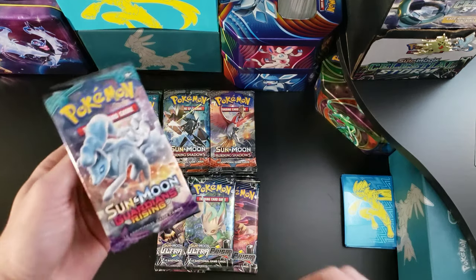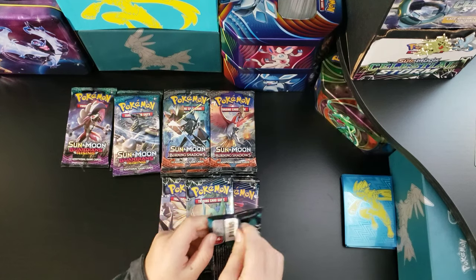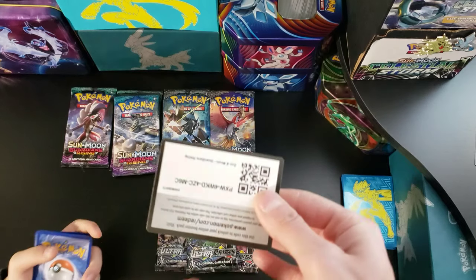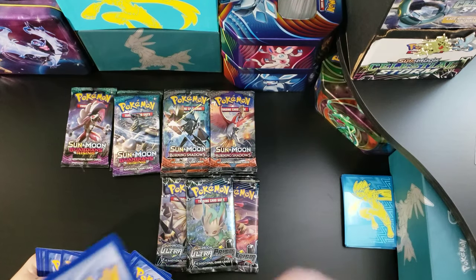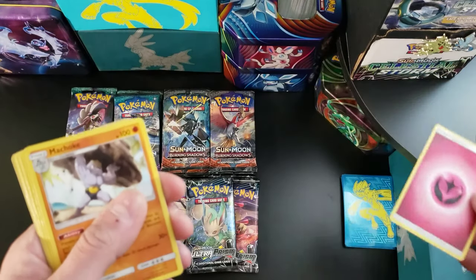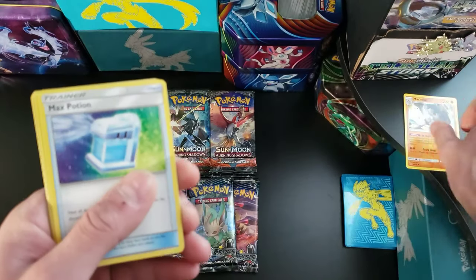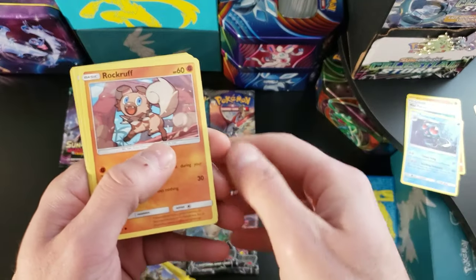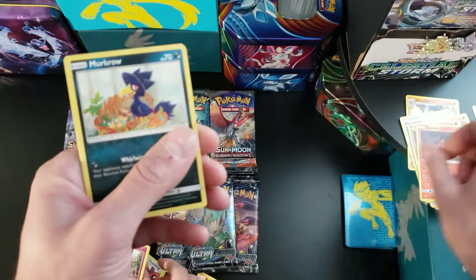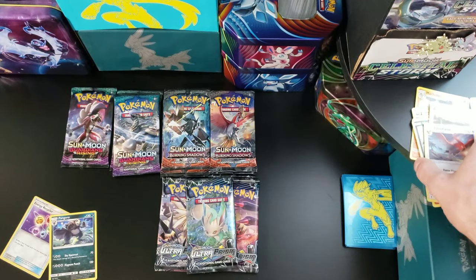Next up, Sun and Moon Guardians Rising. These are Sun and Moon series, so four to the front. We got a Machoke, Max Potion, Tentacruel, Rockruff, Talo, Nosepass, Salandit, Murkrow, Brooklet Hill, and a Talonflame is our rare. Sorry about the camera angle, guys — we just got a new tripod.